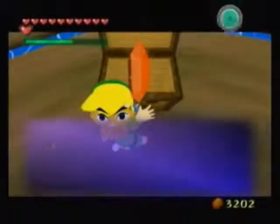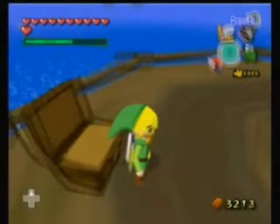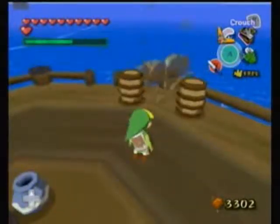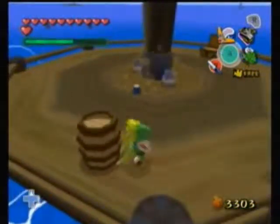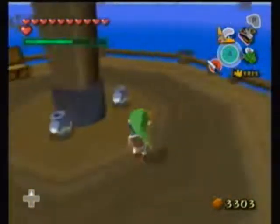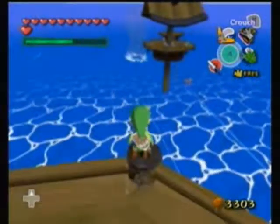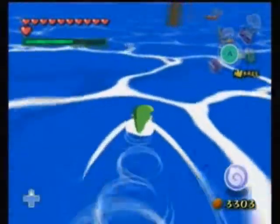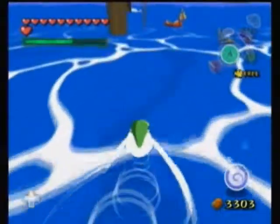Alright, another little chest — oh, this one had a hundred rupees! I thought it was going to be like a golden feather or some minor spoil. I didn't think it'd be a hundred rupees — that's actually pretty good. Certainly better than most of the other stuff: gold feathers, Boku Baba seeds, all that garbage. So a hundred rupees is actually a pretty decent prize, at least for that one.